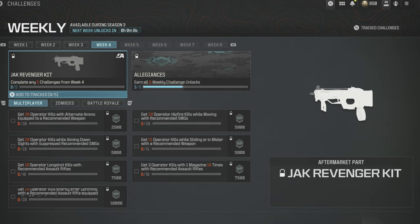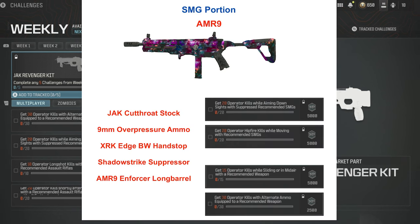For the SMG portion, the AMR 9 equipped with the Jack Cutthroat stock — that's the Artful Dodger. You can move sideways back and forth; you look like an electron in orbit. People will not be able to follow you. Challenges: 20 operator kills while aiming down sights with a suppressed SMG.